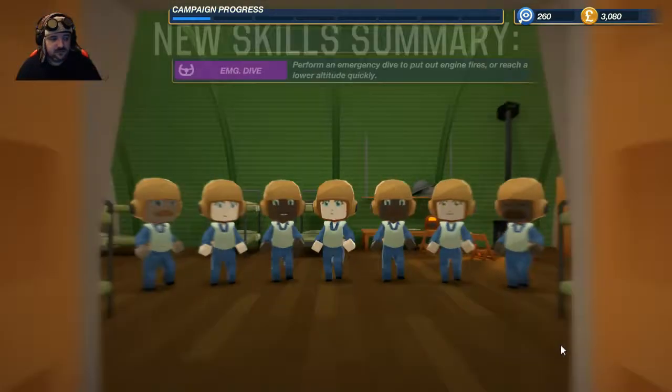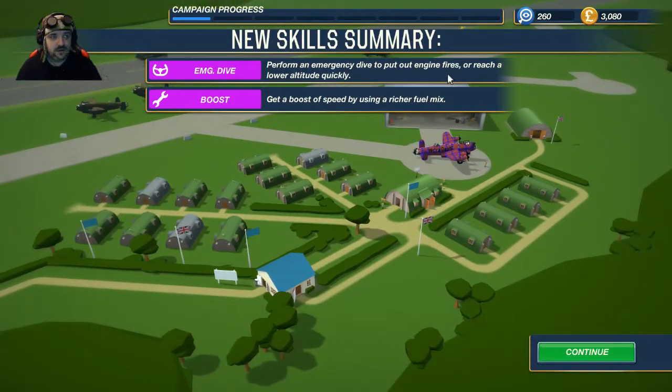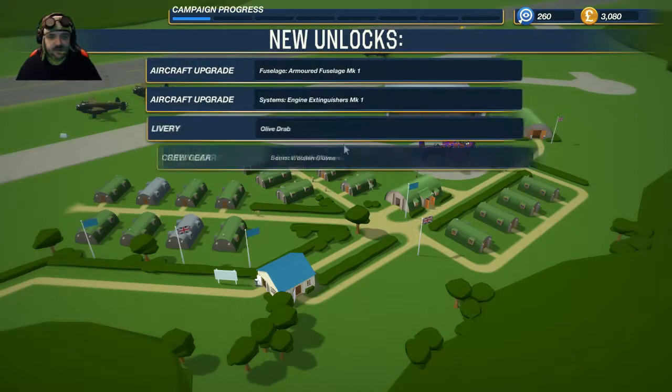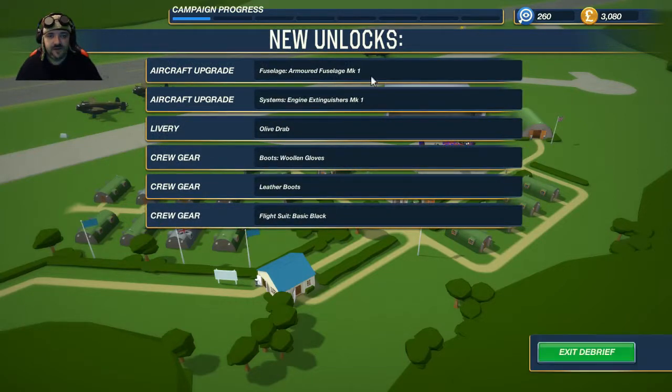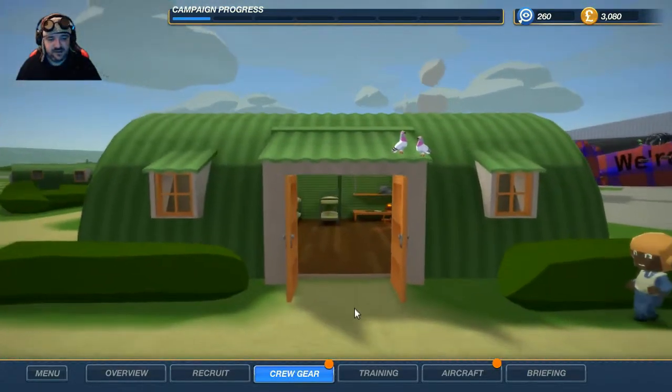Emergency dive to put out engine fires, or to reach lower altitude quickly. Get a boost of speed by using richer fuel mix. Fuselage upgrade — extinguishers, olive drab livery. Boots, leather boots, flight suit, basic black. I don't think there's anything else in there — just those two. We have gloves — everybody loves some gloves. They're not going to help our armour that much, but leather boots — they slow crew down only by 5% though. 350 for everybody — go on then.